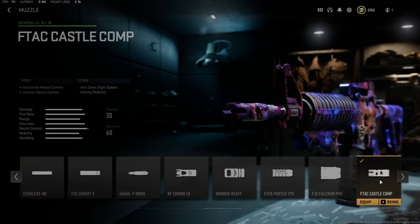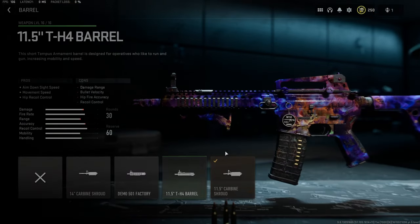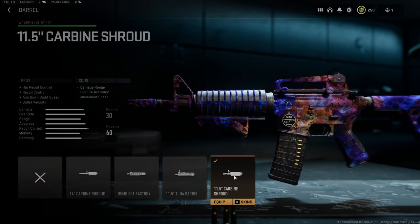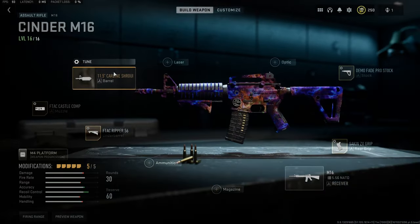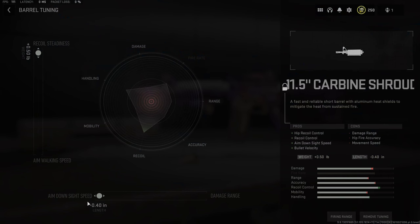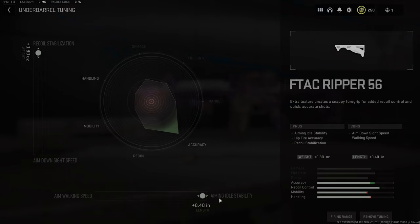We've got the F-Tech Castle Comp here, mainly for recoil control, with gun kick and recoil stabilization maxed out in the tuning. We've got the Carbine Shroud for recoil control, tuned for ADS speed instead of damage range with recoil maxed out. And we've got aiming idle steadiness and recoil stabilization maxed out on the F-Tech Ripper.